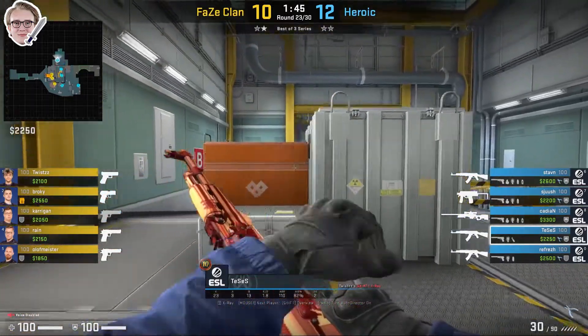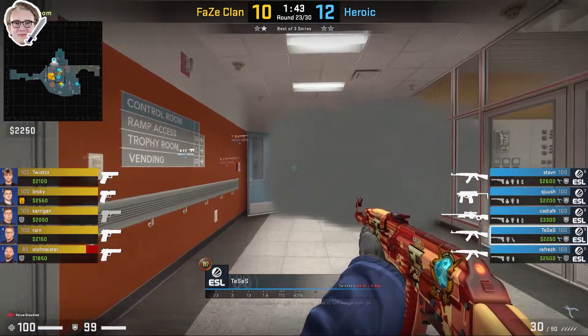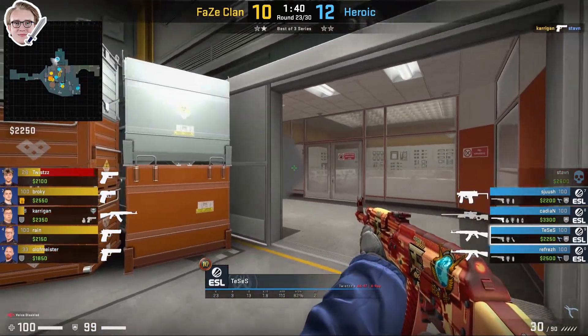Once again Tessus is doing the exact same thing — smoking, nadering, and then peeking in front of the smoke. He doesn't see any T's, so he's going to rotate towards the air through heaven.